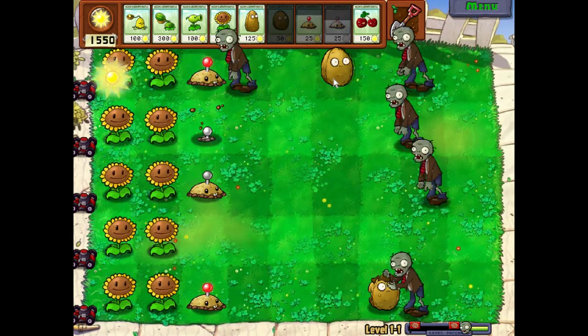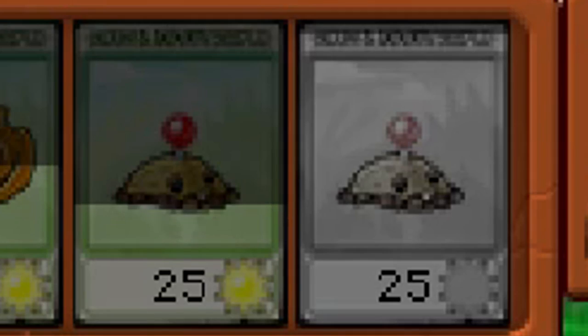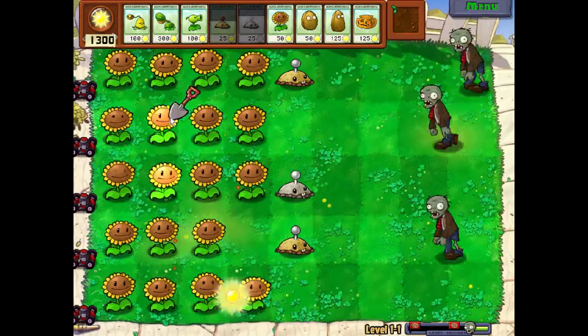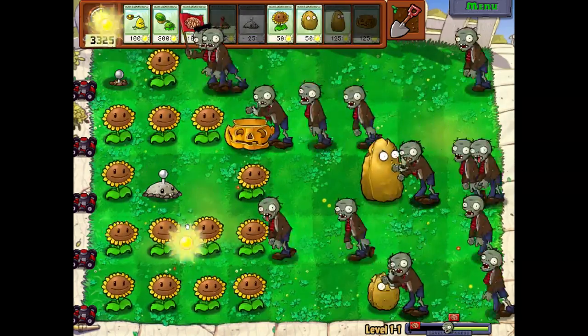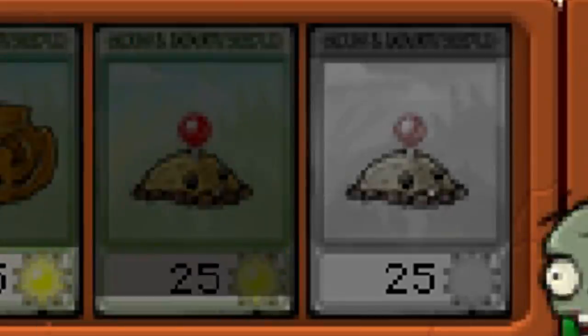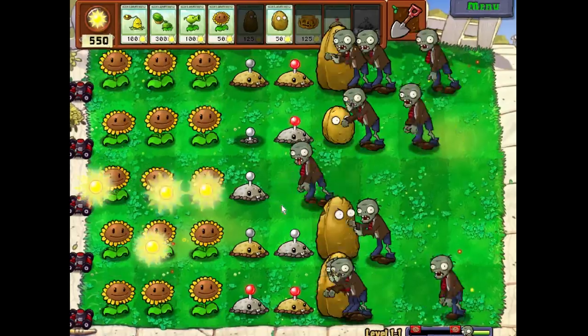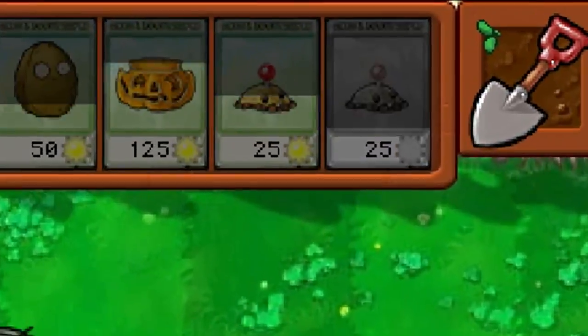This was a whole lot harder than I thought it would be, because of two reasons. One, how long it takes for Potato Mines to recharge. And two, the speed at which zombies walk. While I already knew the recharge time of the mines would make this difficult to pull off, I didn't know it would make it as hard as it was. If you don't place a Potato Mine instantly after it generates, you're done for, kiddo. Even while using the imitator, there was little to no room for error.